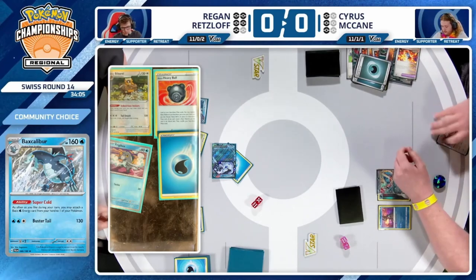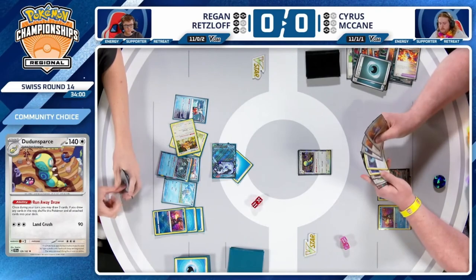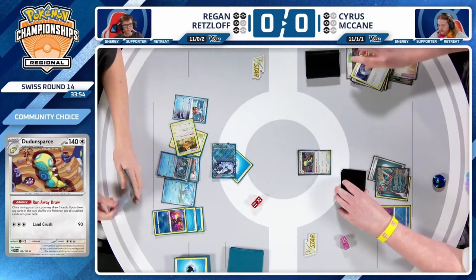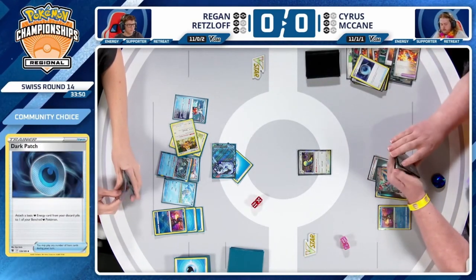The Dunsparce acting like a very nice pivot — exactly what we're going to see. That Runaway Draw, such a cool and unique ability, and Cyrus has so many options available: multiple Dark Patches, Professor Sada as well, even another Roaring Moon.